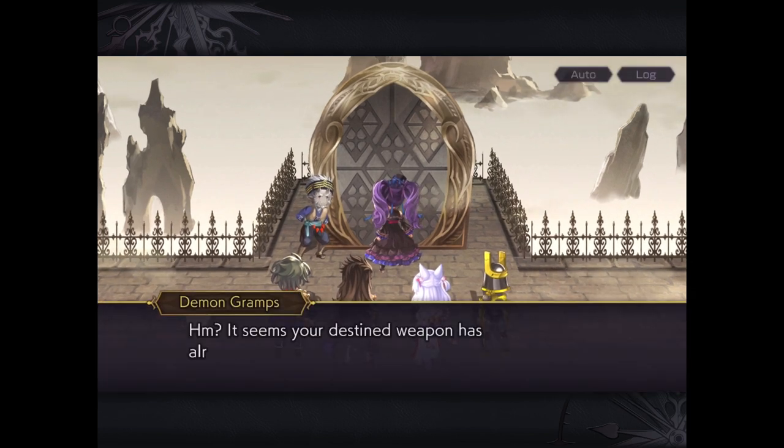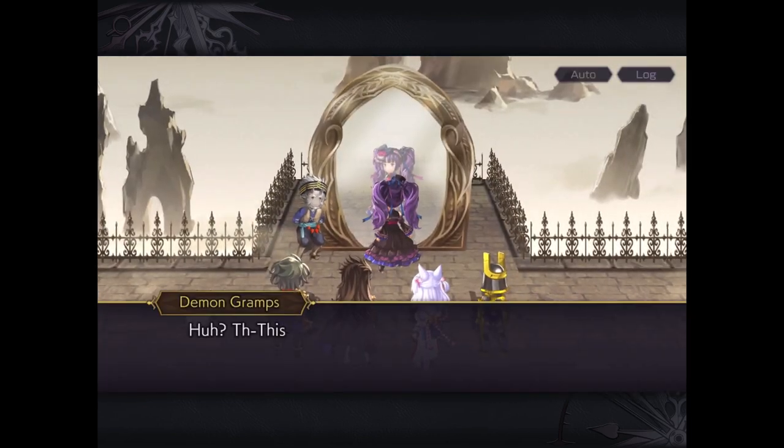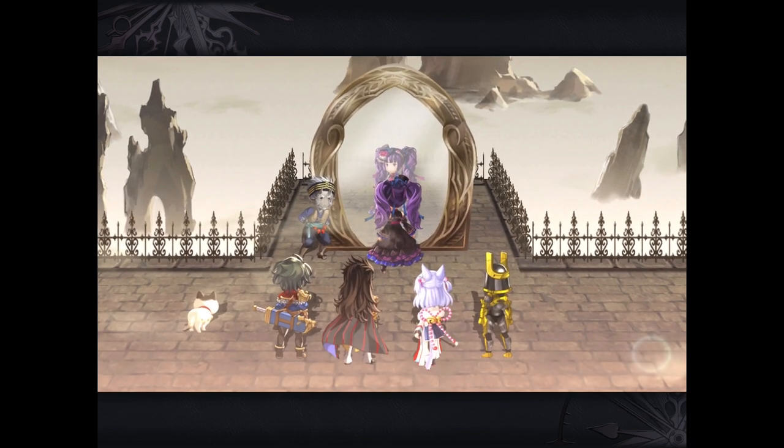Being that Suzette is a Wind Pierce unit, most of her damaging moves will be of those varieties. So really, we want to counter that with either Fire Zone or a Weapon Zone.